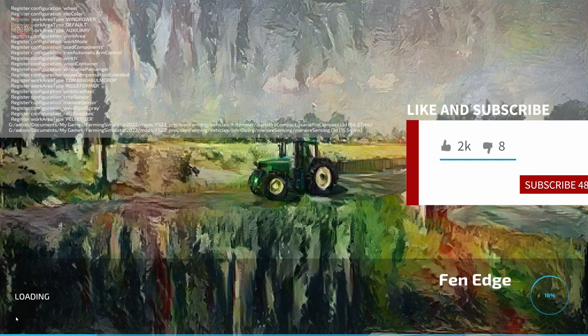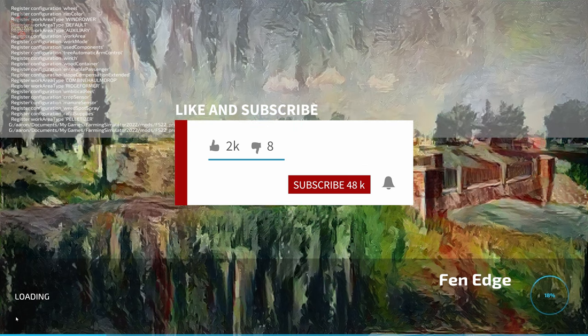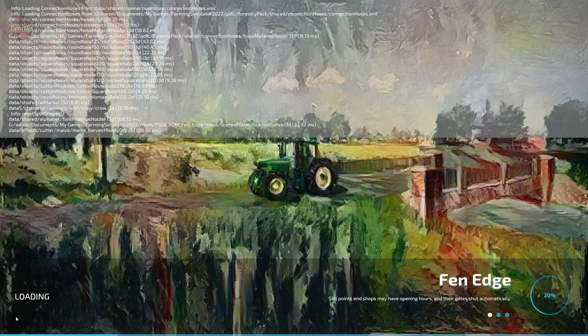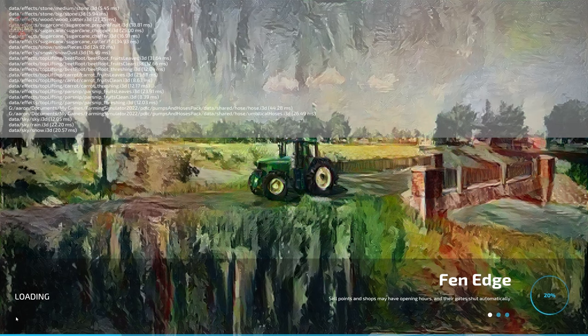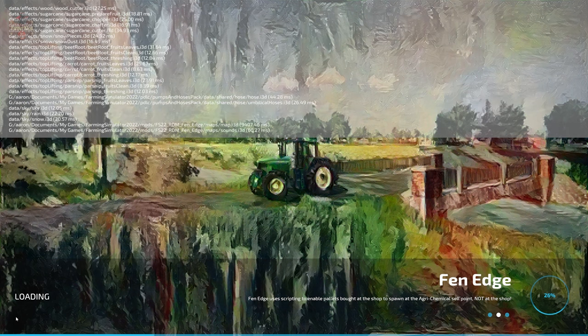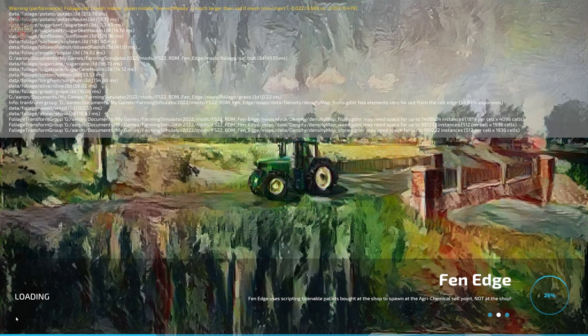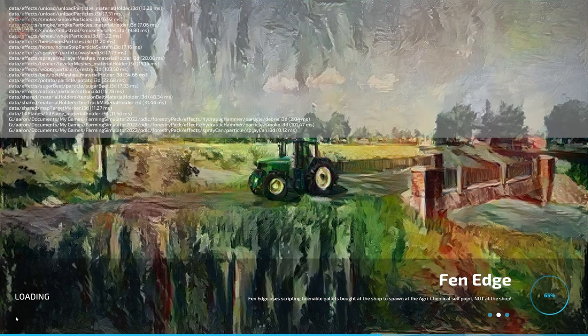If you load this map in Farm Management or Start From Scratch mode, you start out with all the farms built out exactly as you'll see them here — you do not have any land nor any starting machinery. With respect to low-end systems, I had zero issues maintaining a solid 60 frames per second on my benchmark low-end system, which uses AMD integrated graphics, so you shouldn't have any issues running this map on a lower-end computer.